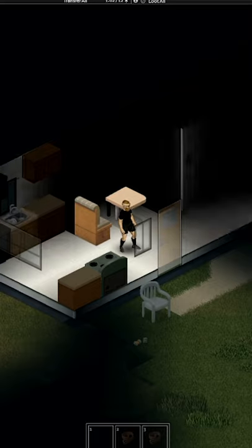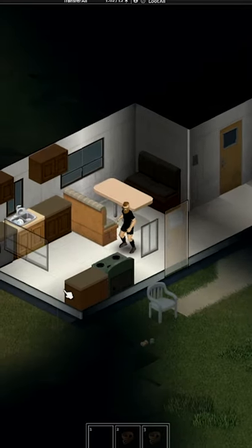Hey, your game starts and you spawned in your zombie-free house. What do you do first? There are three important things: weapons, equipment, and food and drinks.